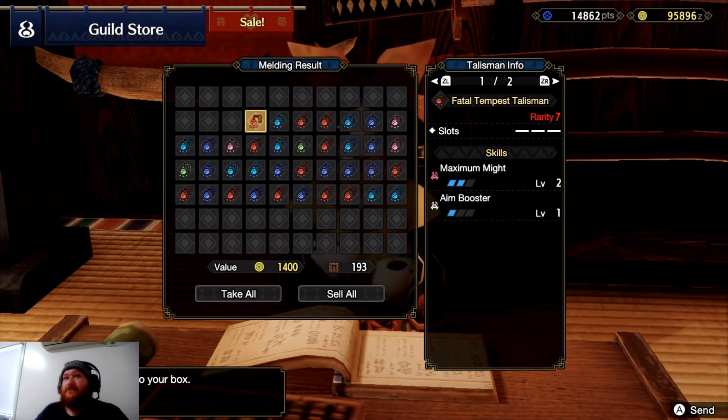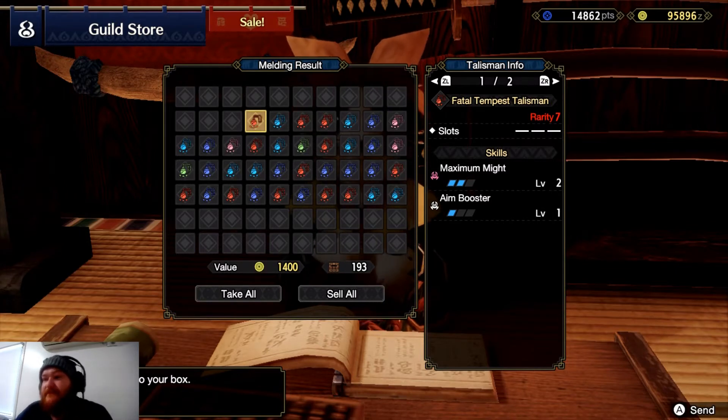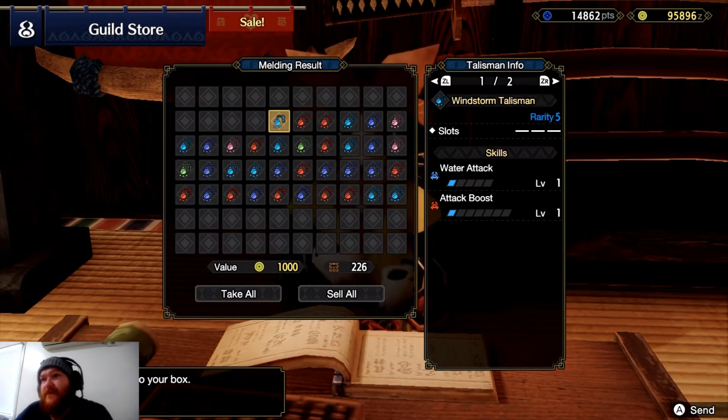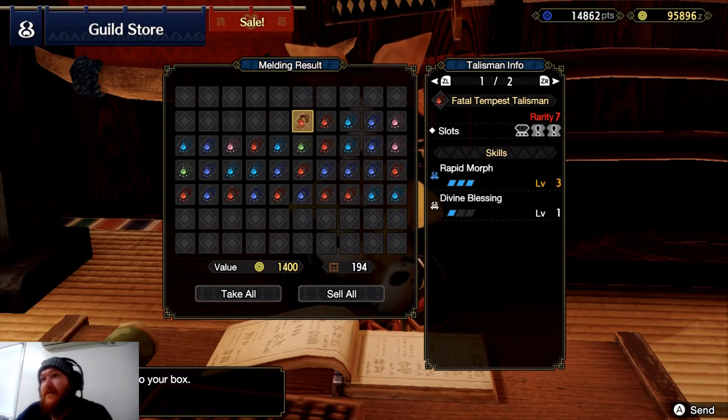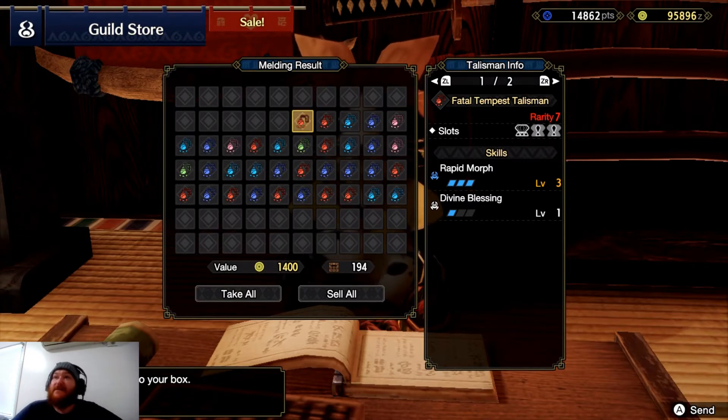Attack boost. Maximal might again — seems to be the flavor at the moment. Attack boost again, water attack. Rapid morph — oh, that's actually not bad. That's actually quite good; if you were using a switch axe that could help you out, and it's got good decoration slots too.